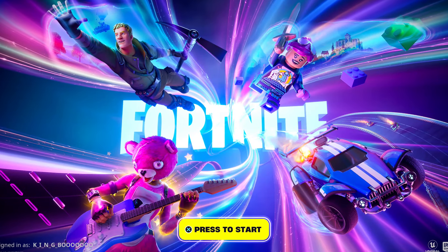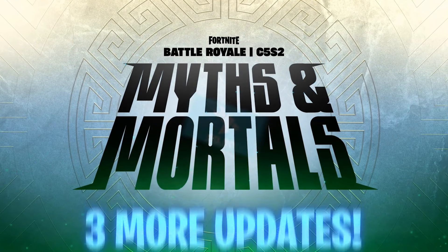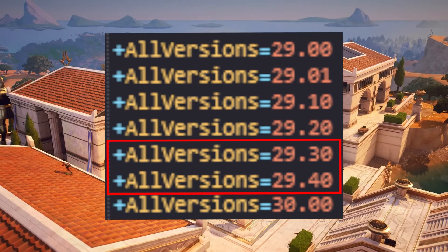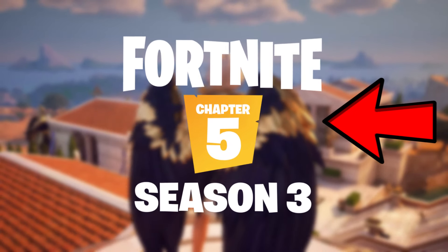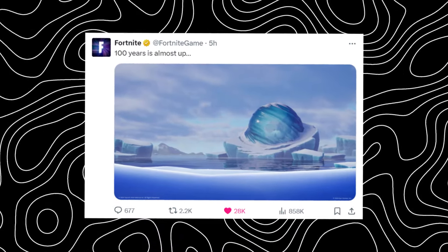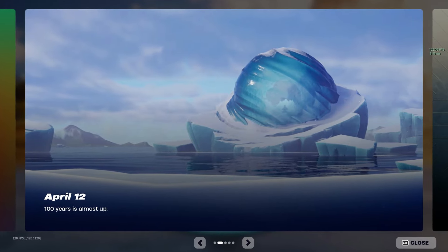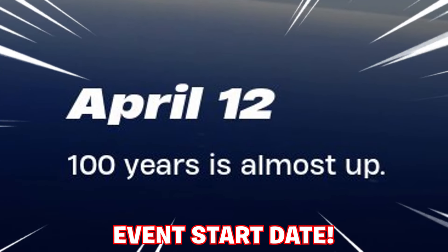With us currently in version 29.10, there are three more downtime updates before the next season: 29.20 — the Avatar one — 29.30, and 29.40 before 30.00, the 30th season of Fortnite Chapter 5 Season 3. This same image used on the '100 years is almost up' social post is also on the in-game news tab, revealing what wasn't stated on that post: April 12th, meaning this is when the event starts.